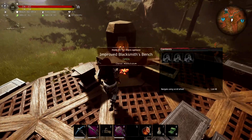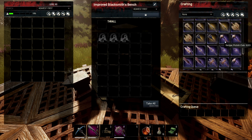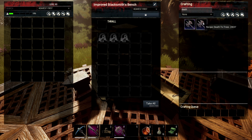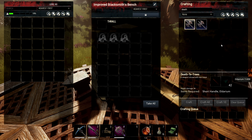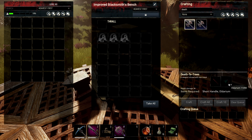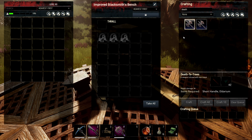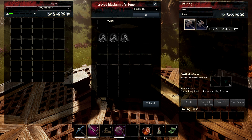So here we go, we have a blacksmith bench. Without any crafters in the crafting slot I can craft a bunch of things. Let's have a look at the Deft of Trees — one of the ones I learned. I've got two recipes here. Usually if you want the best version it will be the most expensive one on the Eldarium. Sometimes it's a bit confusing because it's called 'exceptional' when it's actually flawless — I think some of them have the wrong names.